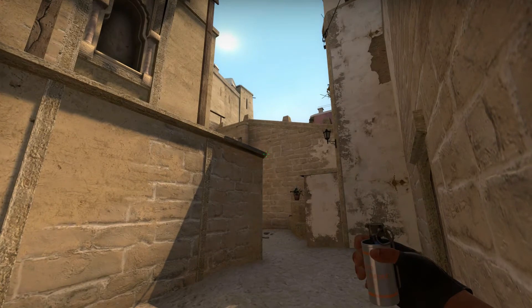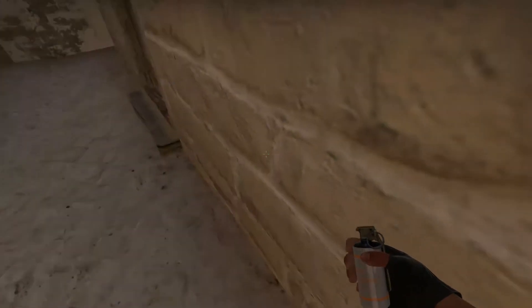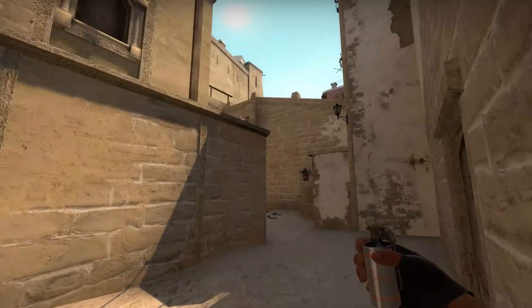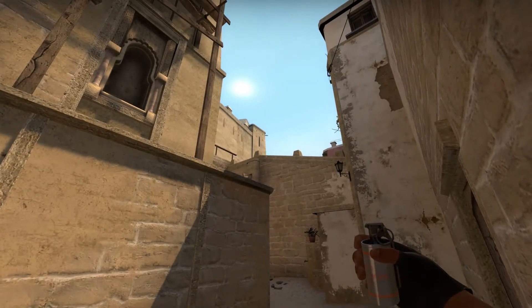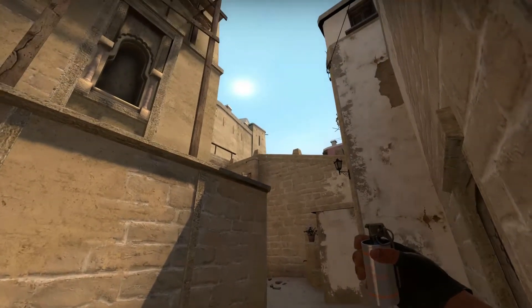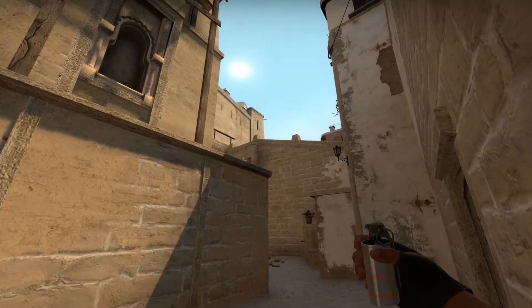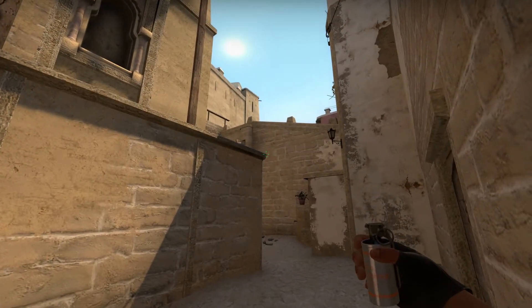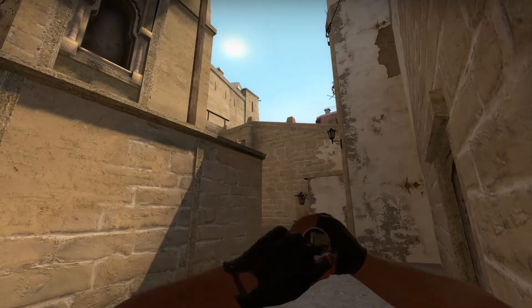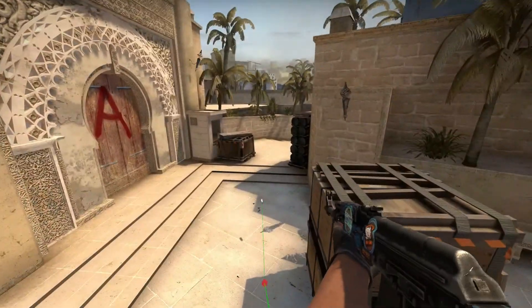The first one I'll show you is the CT smoke. For this you need to line up with this wall right here — go completely against it on your right. The next step is to line up this wall with the building up here, but keep the upper building a bit to the left, otherwise you'll fail the smoke. Then aim at this little corner right here, jump and release the smoke.